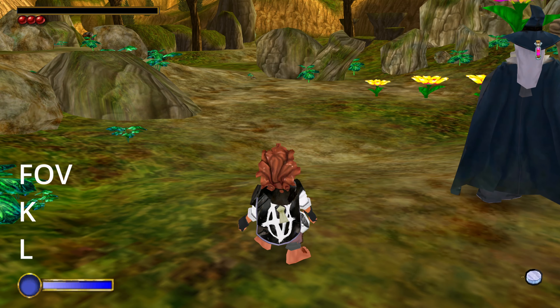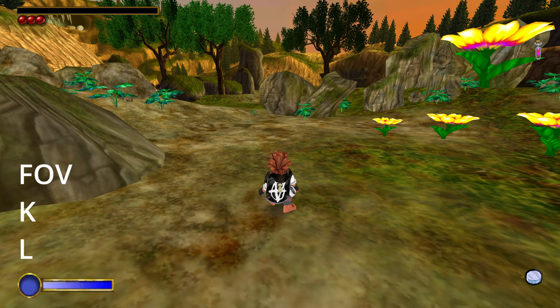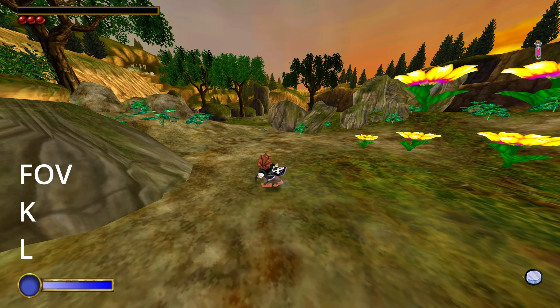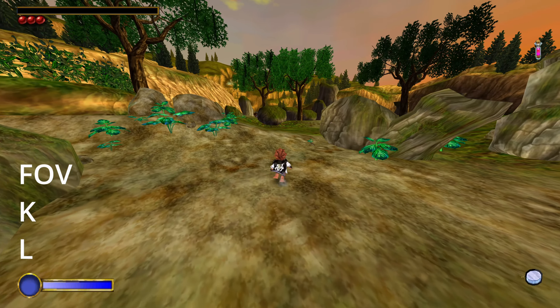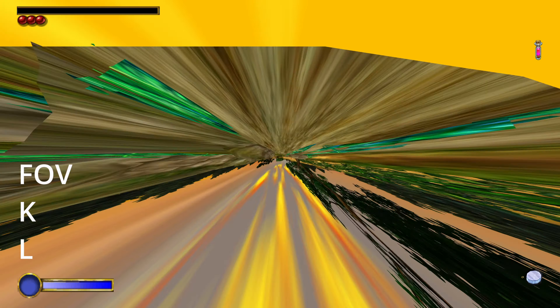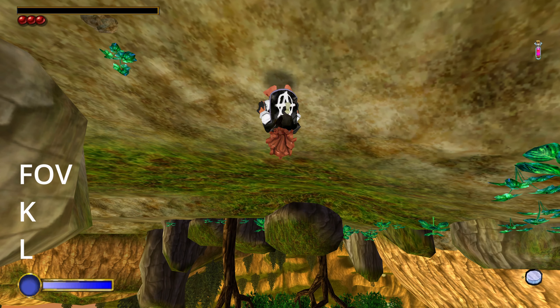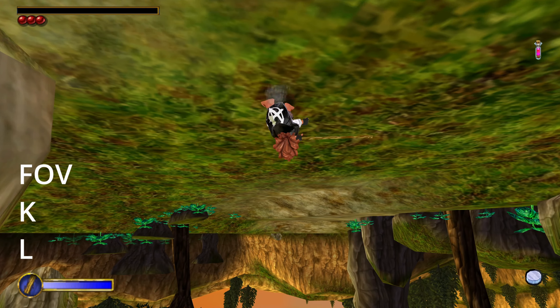One more feature: the K and L keys change your FOV. With them you can play on ultra-wide screens and so on. Also if you press them a bunch of times it will make your screen go in the other direction, so you can try to play the Hobbit like that — it's very fun.